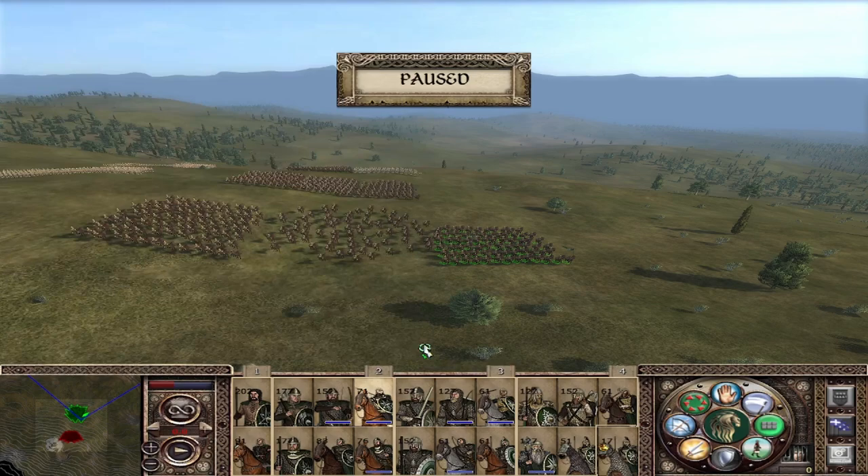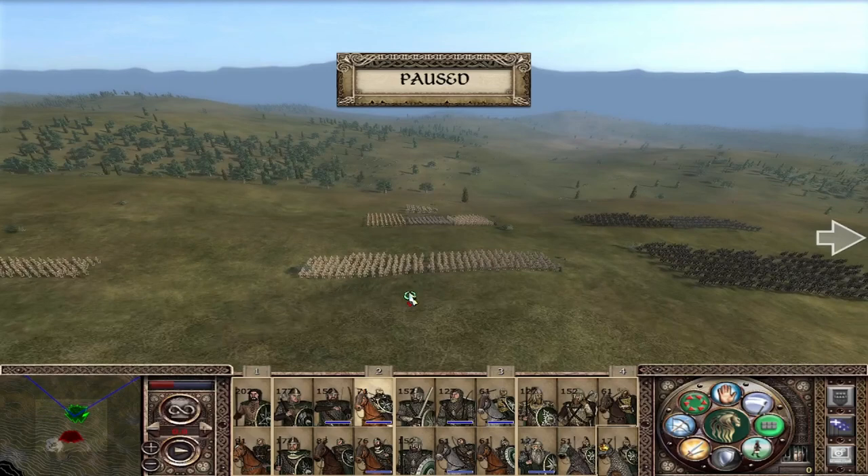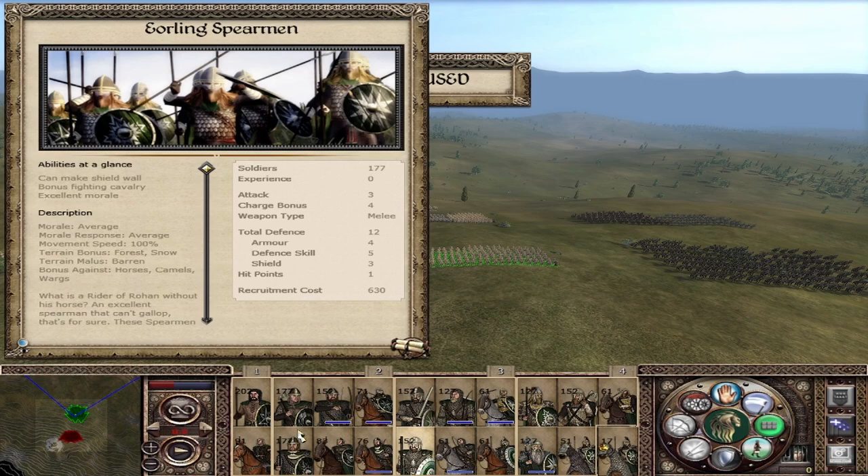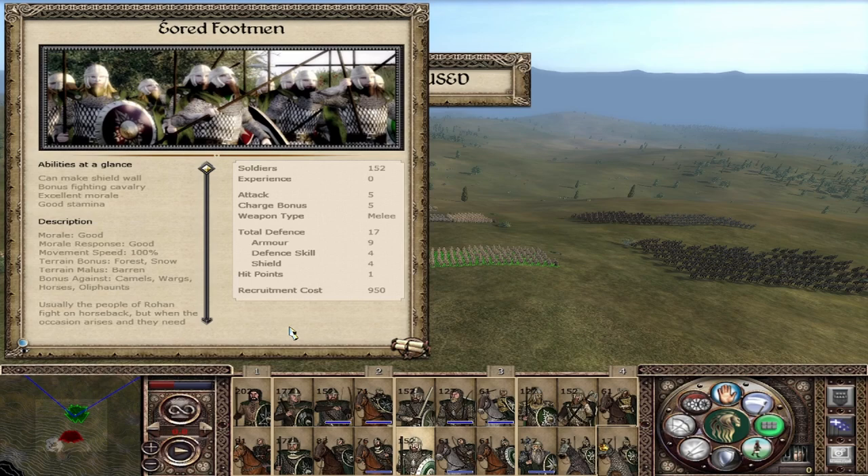Moving to the next tier — our mainstream units that should make up the majority of your field armies. First, the Ered Footman, a direct upgrade from the Yeoman Spearman: attack of 5, defense of 17, and a charge bonus of 5. They can form a shield wall, have a bonus against cavalry, and we have the first unit with good morale and good morale response. They have a bonus against camels, horses, and elephants, and they like fighting in the forest and snow but don't like the barren. Spears normally perform a little bit worse on attack than swords and other weapons — that is a hard-coded debuff for spears in Medieval 2.